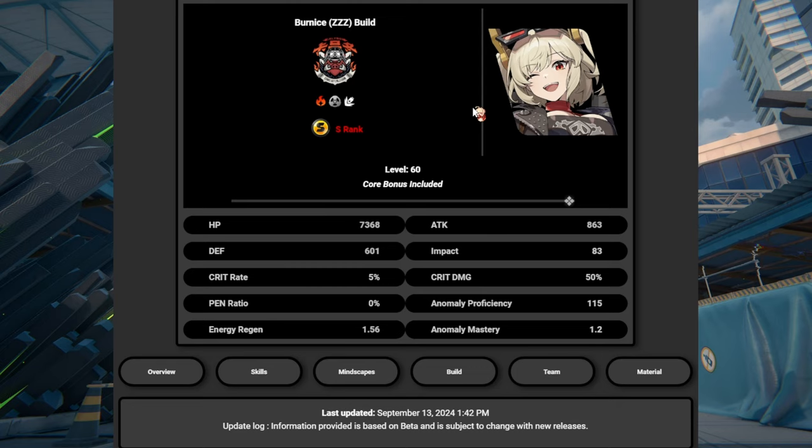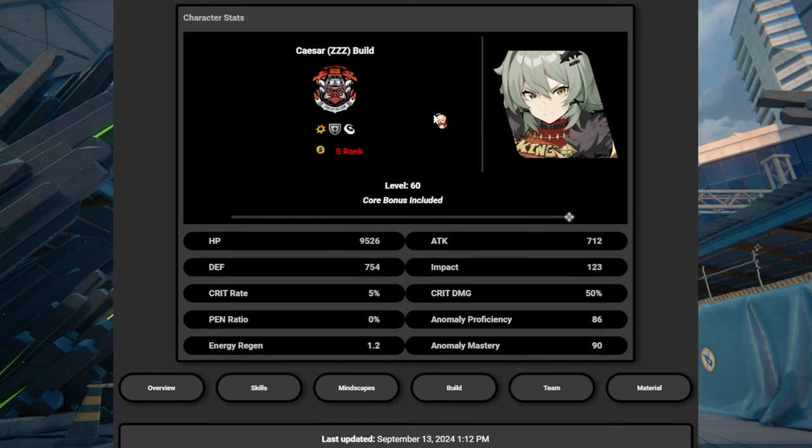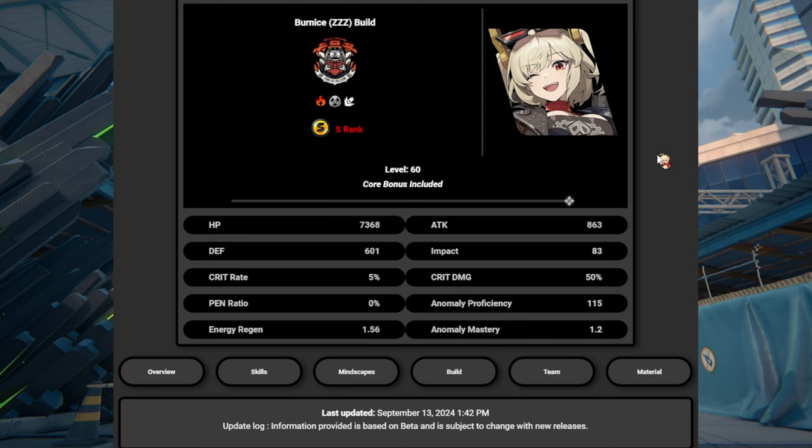As for pulling priority, I would say Caesar first and then Bernice second. But as I always say in my Genshin videos and I'll say here for ZZZ — pull for what you want. Love triumphs all. If you love the character, if you love their kit, their personality, their story, or how they look, just pull for them. Let your heart decide — not the meta, not the statistics.